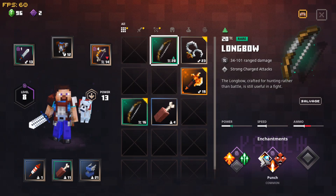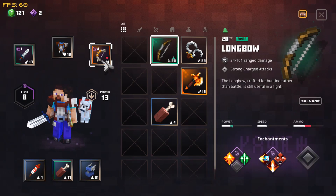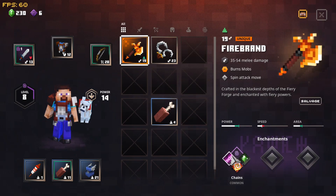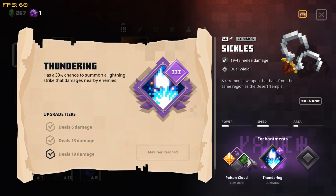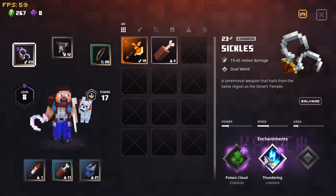This guy hits so much stronger and he has Multi-Shot and Power - already so much power. It's very tempting. The Sickles have Thundering and Poison Cloud which is amazing, and this custom one has Stunning. I'm gonna save the Fire Aspect weapon - I'll take out the sword and give this guy Thundering 1, 2, 3, then Poison Cloud.